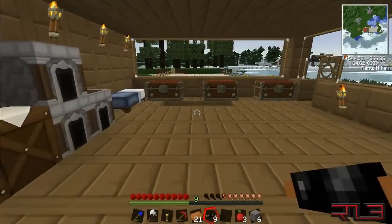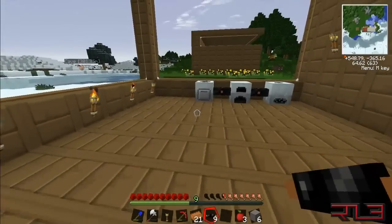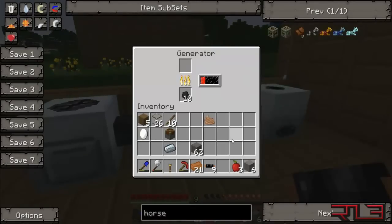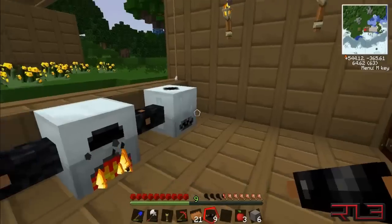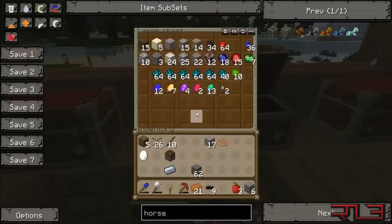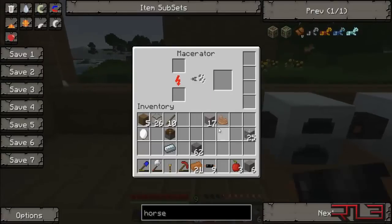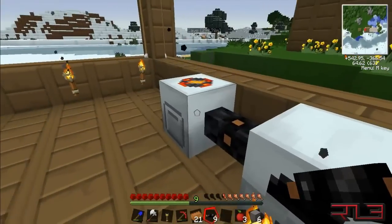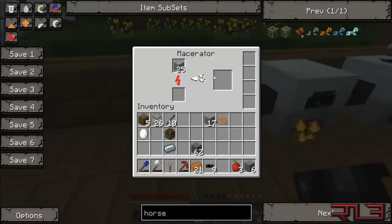Now it's losing power, so you're gonna need a lot of coal here. Coal is very much needed in the beginning, but after a while you will never need it. I put some gravel in — and why isn't it working? That is odd. Anyways, that's the macerator. Let's grab some tin, put the tin right in there — and it turns into tin dust. That's what you want.